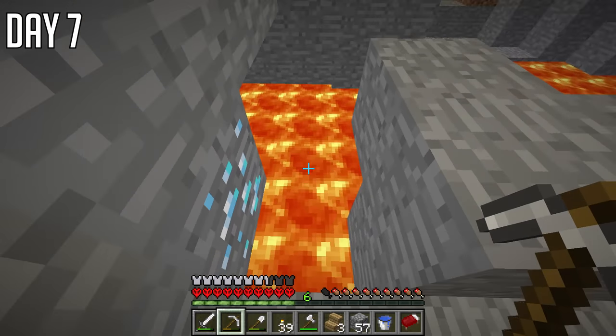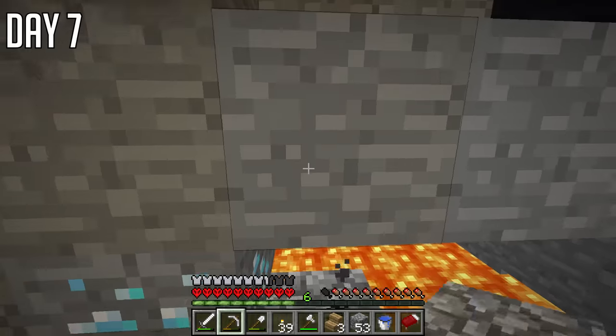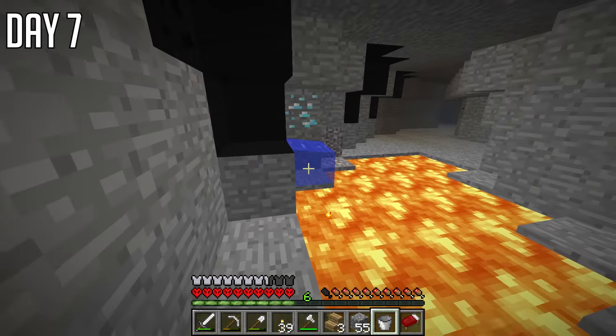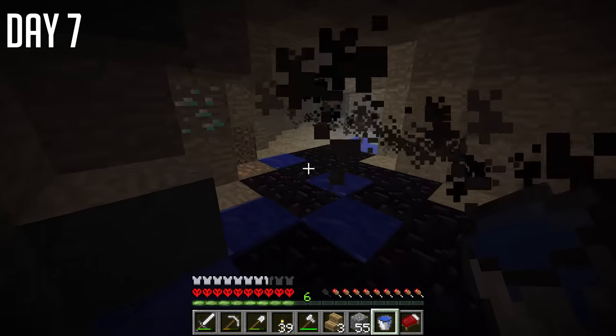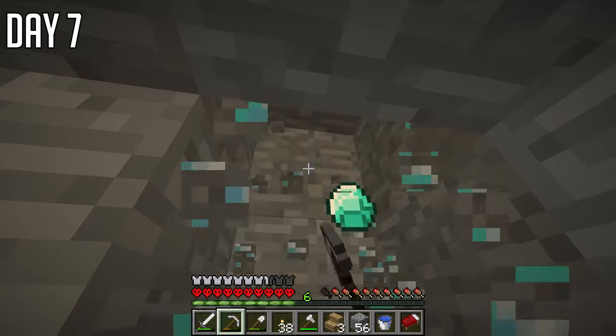Of course, I'm going to get my first — oh no, it's falling in the lava. Great, that went flying. So I made sure to secure the next one and we got our first diamond. Finally — we could have had two, but we've got one. Luckily I found some more really close by. There's lava here, but we actually managed to get three from there.